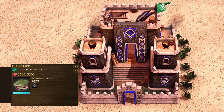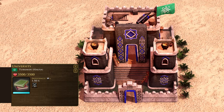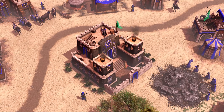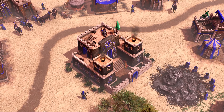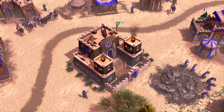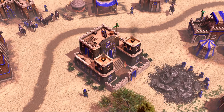The Hausa have access to the University, a unique building that trickles influence and can research unlocked technologies from your alliances. The University's sphere of influence aura increases the influence trickle when near a town centre, trading post, or palace. This makes the Hausa expert kingdom builders, who must spread their dominion far and wide to unlock their full potential.